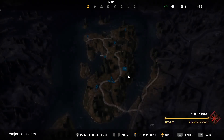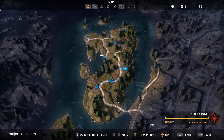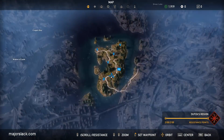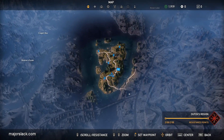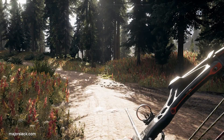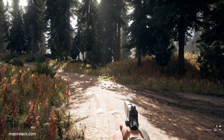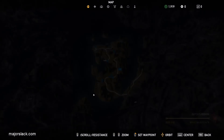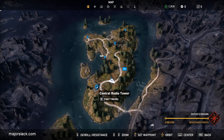Here we are right at the start of the game. We just finished liberating Dutch's region. I'm assuming everybody is at this point of the game — this is basically where the game starts where you're allowed to free roam anywhere you want. I'm assuming that you have at least a pistol and $300. Typically I finish this area with $1,900 but you need at least $300 to do this run. You're at the central radio tower — this is where you start off by default.